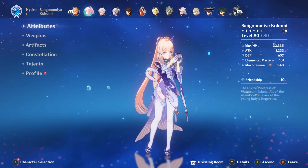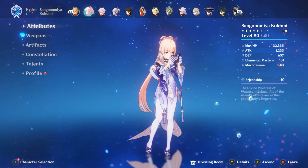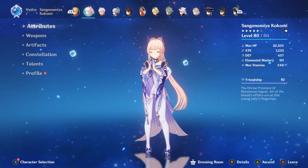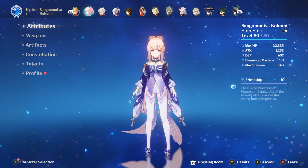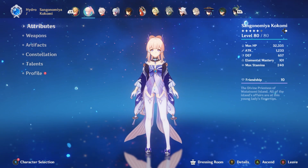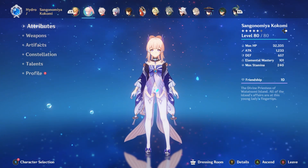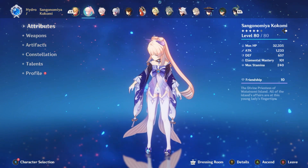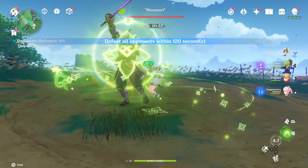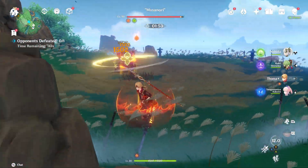One small issue is that Kokomi will be the dendro core maker and will likely also be the one exploding the cores. My Kokomi is built for healing and not elemental mastery, so the dendro core damage may be a bit lower than optimal. But we should still clearly see an increase between C0 and C2. Now let's test the burning reaction at C0.